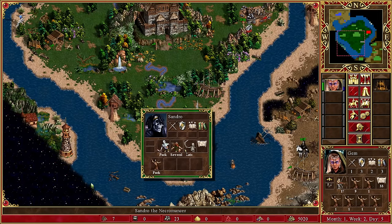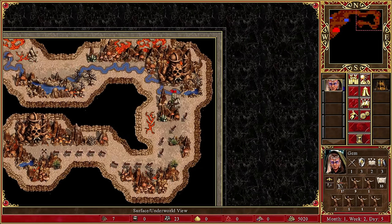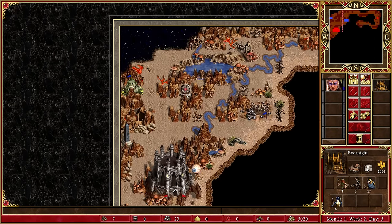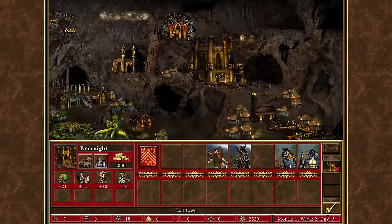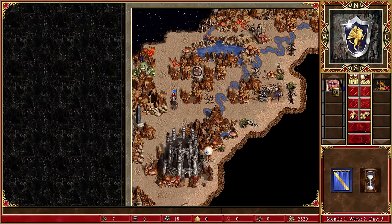Straker is not strong enough to take us on. Sandro I think is also going to be fine. I'm still going to go super aggressive because I think we can. These two should be coming for us. I think we take the plunge and buy the citadel. In terms of recruitable units there is nothing left, so we end the turn there.